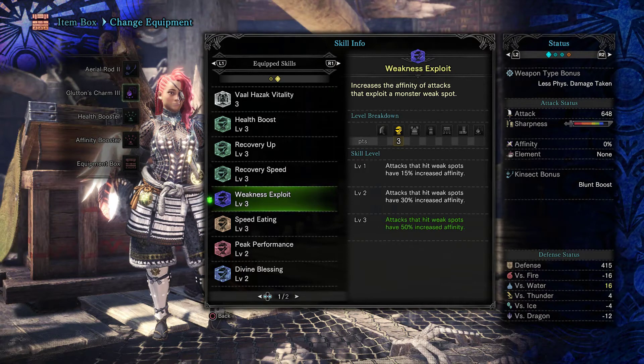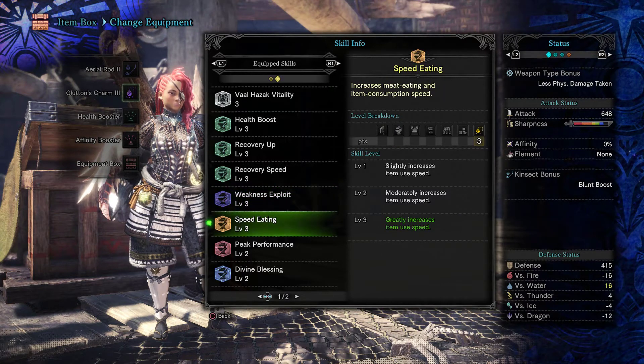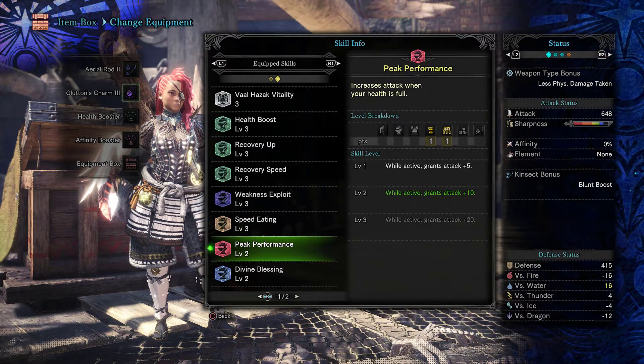Weakness Exploit is a must on any build — that's just my general rule. Speed Eating, because why not: you probably won't need potions very often, but in emergencies when it's crunch time and you really need to get that heal going, this is a godsend.